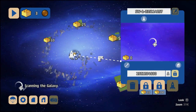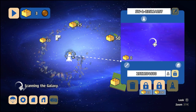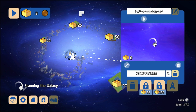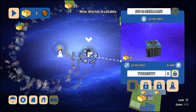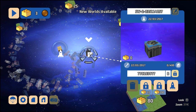The galaxy map shows you the worlds you have been to, the world you're on, and the worlds you're yet to explore. Collect more gold bricks and you'll be able to travel farther afield to bigger worlds with more biomes and a huge variety of new discoveries.